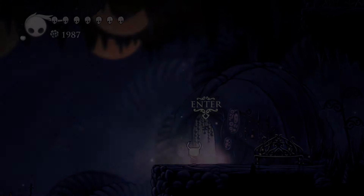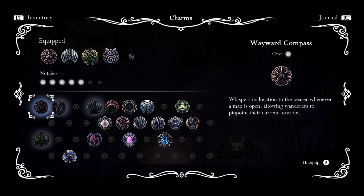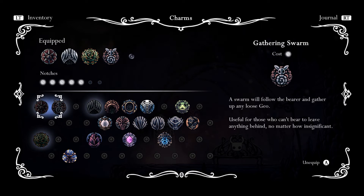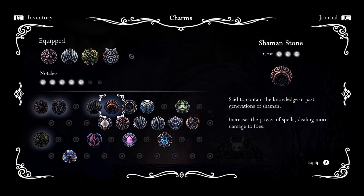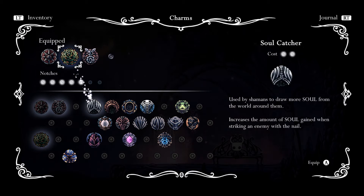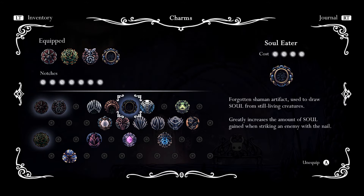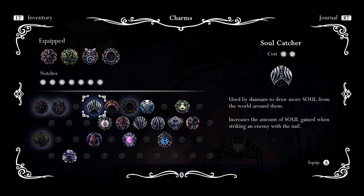So let's stick around with our loadout real quick. If we look at our charms — ooh, this is worth 4. That's worth 3 — increases the power of spells dealing more damage to foes, greatly increases the amount of soul gained when striking an enemy with a nail. So if we swap that out we can use that and it'll fill us up. But this is worth 3 — this gives us a lot more options at boss fights, but this is basically the same loadout we had, just a more powerful version. I think we'll stick with this for now and then if we come to a boss we can rework it.